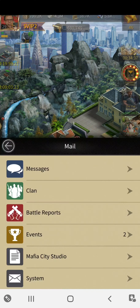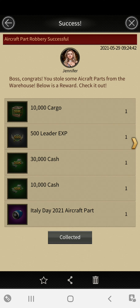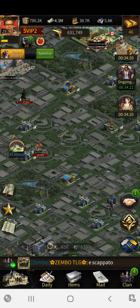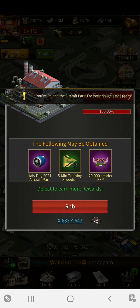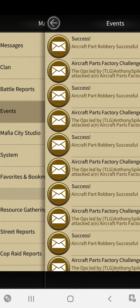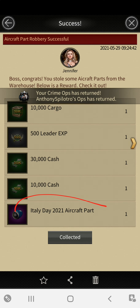The other way to get aircraft parts is through a raid. I got the reward right here. If your game has updated, you should now have an aircraft parts factory on your map. Go over there and raid it — this can be raided up to 50 times a day. For the duration of the event, I highly suggest you do that. Once you successfully finish the raid, it gives you a few rewards plus the actual Italian Day 2021 aircraft part.